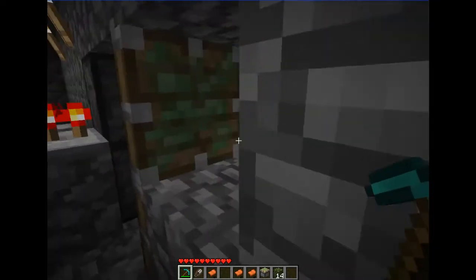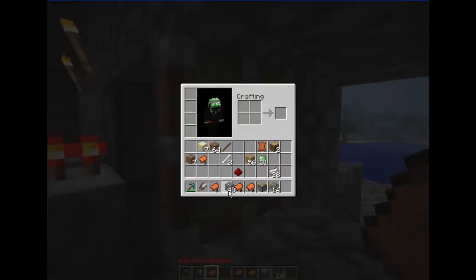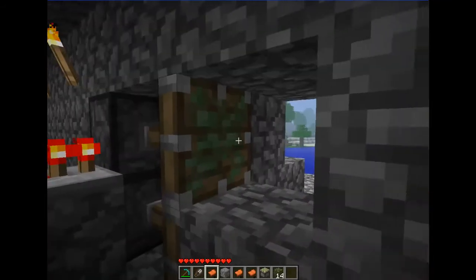This is a sticky piston — I used them in my door so it can push and pull the blocks back and forth.